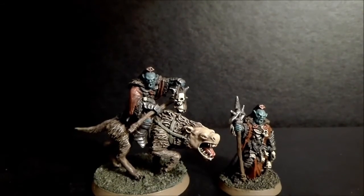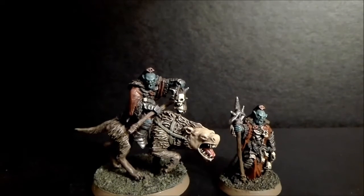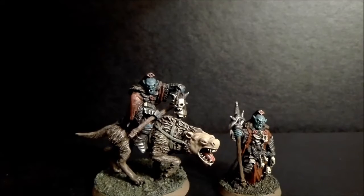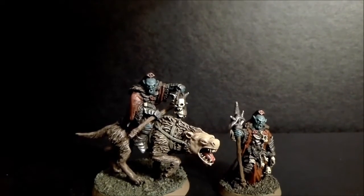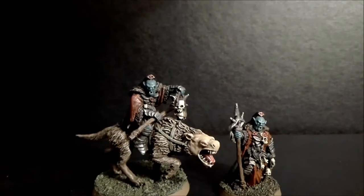The skin tone I basically used was Caledor Sky mixed 50-50 with Warboss Green, and I really like the kind of blue tone that it produced — that worked quite well. Then that had a wash of Agrax Earthshade and was highlighted again in the same mix. His red robes were a 50-50 mix of Doombull Brown and Evil Sunz Scarlet, again with Agrax Earthshade. In fact the whole model just had a massive wash of Agrax Earthshade — it's basically the perfect wash tone for these kinds of models.